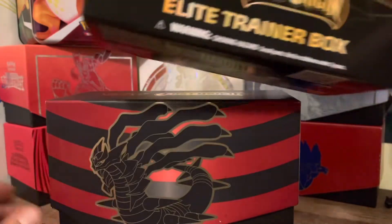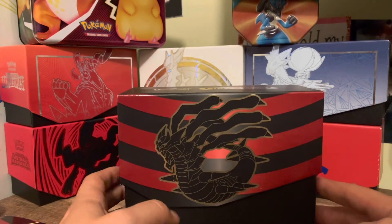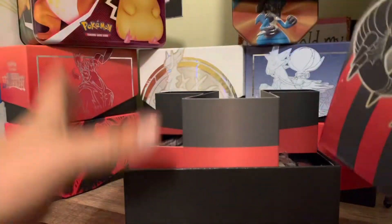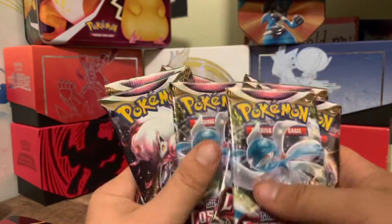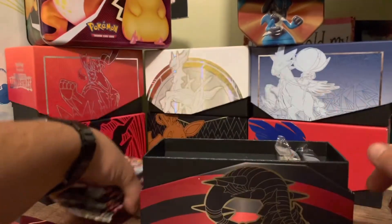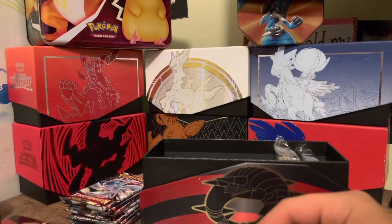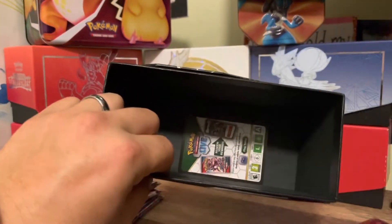Right off the bat, artwork is pretty cool. A lot of the ones coming out lately have had good artwork — Brilliant Stars has awesome artwork, Astral Radiance is pretty good, and now we have another one to follow it up. Same as every other Elite Trainer Box: you get your cardboard divider, eight booster packs, the dividers have pretty cool artwork on them, a die for playing the game, damage marker, V-Star marker, and all the energy cards.